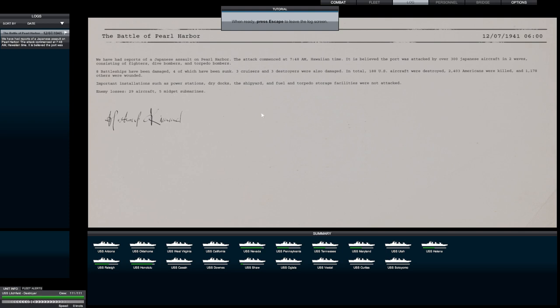Important installations such as power stations, dry docks, shipyards, and fuel and torpedo storage facilities were not attacked. Enemy losses: 29 aircraft and five midget submarines. The game starts you right after Pearl Harbor — we are in December 7, 1941.